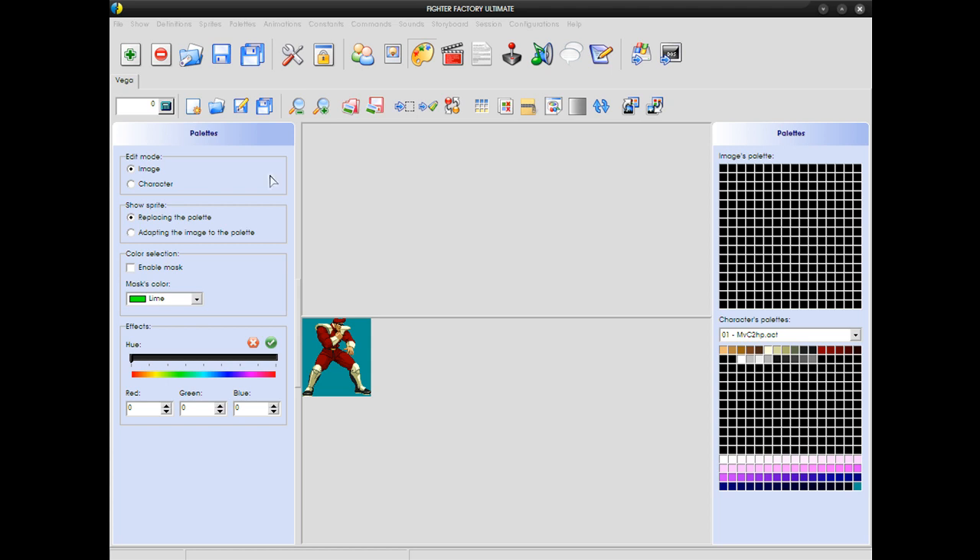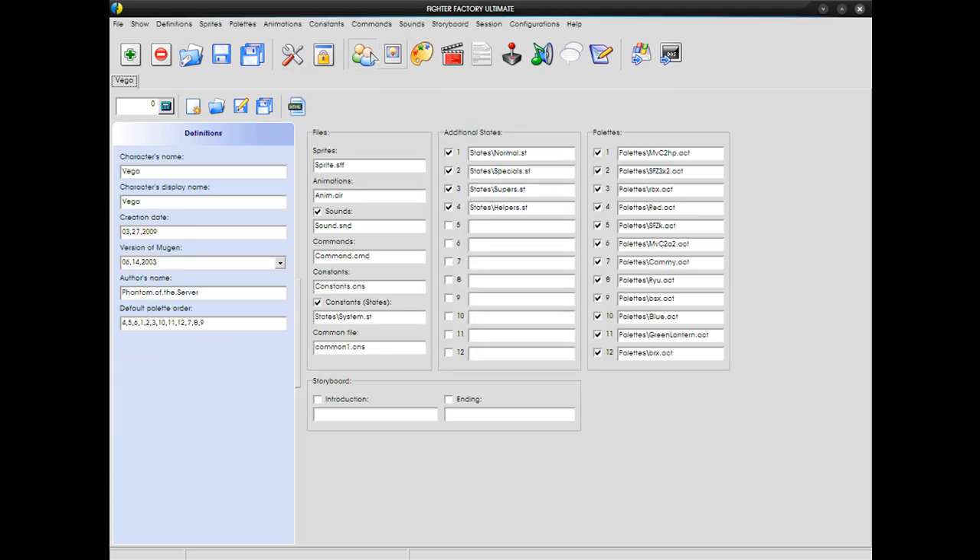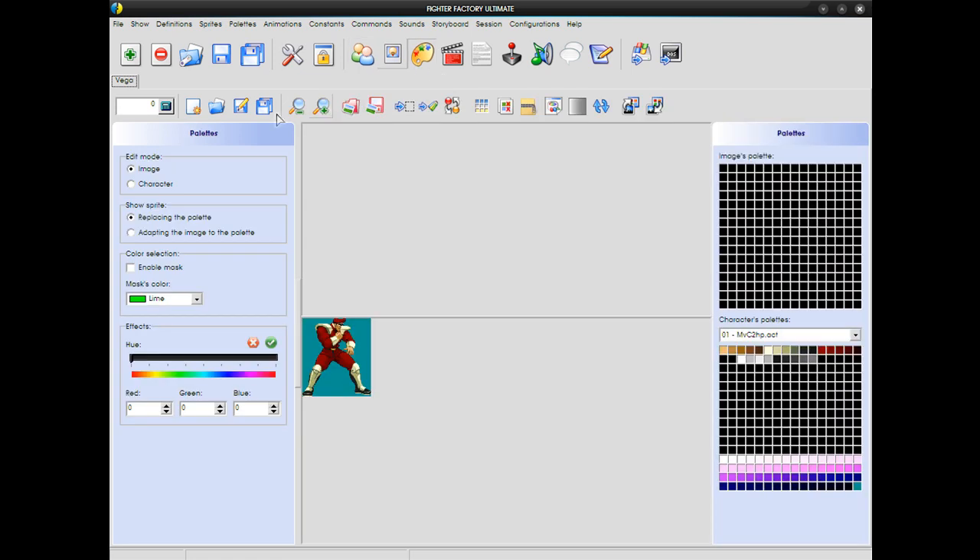Anyways, let's get to it. So first of all, you have to open your character, like always. Open the character's def file, and it will bring up this screen. And so all you have to do is click the palette button, and you come to this window.